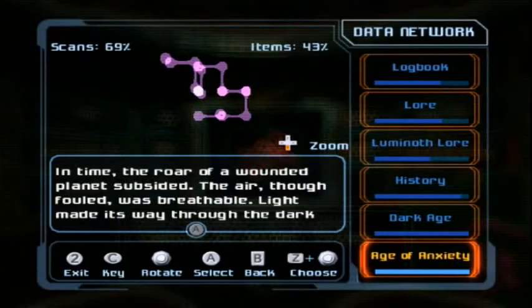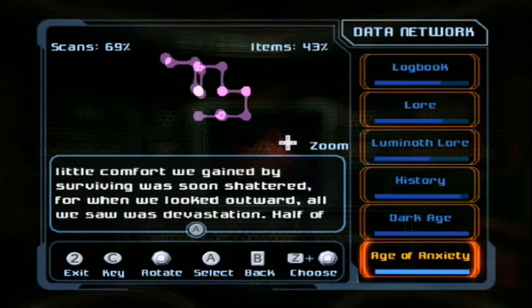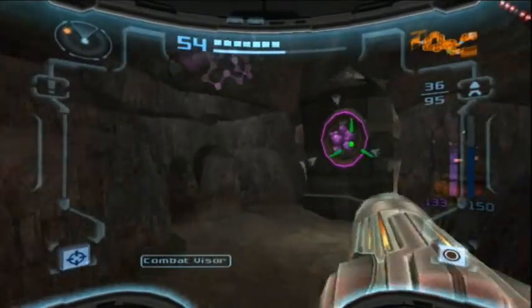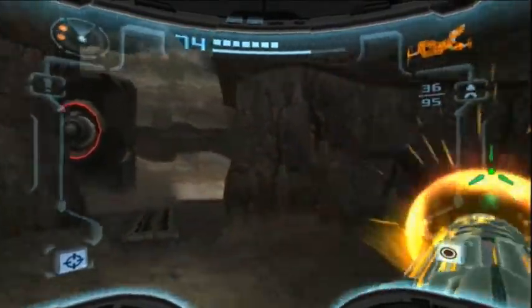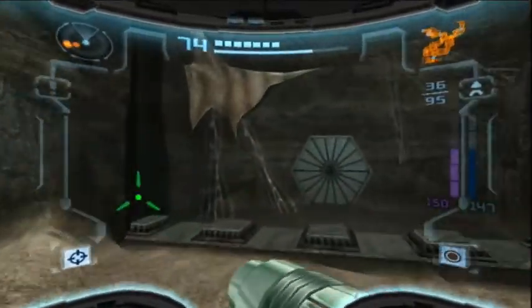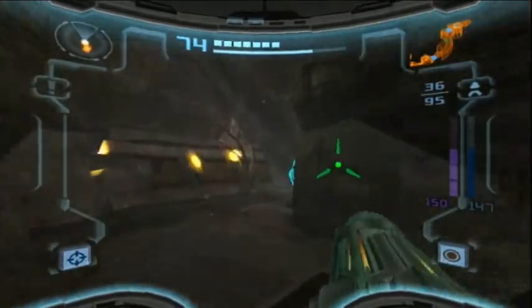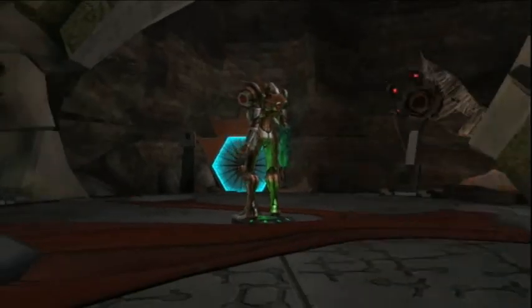Age of anxiety — in time, the roar, the wounded planets resided. The air, the fire was breathable. Light made its way through the dark veil of the world. Slowly ventured out of our shelters. Devastation had the planet's energy — it vanished, became unstable, struck our home. I believe it's implied that the stellar object that struck the home was a Phazon meteor, kind of similar to what landed on Talon 4, except that one had the Metroid Prime in it and this one did not. That's a shortcut I actually never knew about, and it's going to be really convenient.